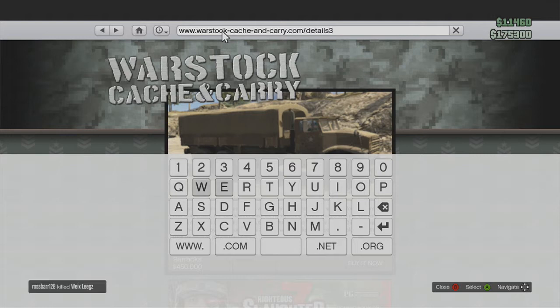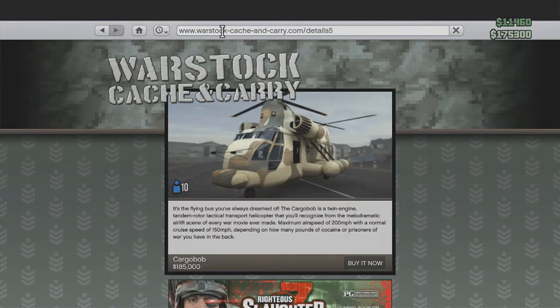It will select the URL for the thing you were about to buy, and you'll have a number at the end. What you want to do is cut out that number and replace it with the number five, then click Enter.